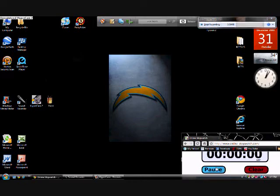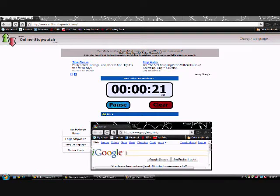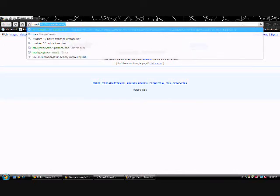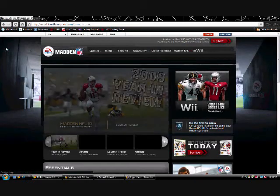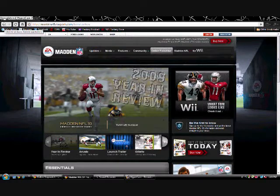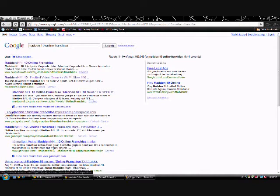Alright guys, this is the Madden online franchise tutorial from your computer. Open up your internet browser. The first site is madden-nfl.easports.com — EA says it has all the information on online franchise, but it doesn't really tell you anything; it just redirects you to the other site. If you're looking for information, just search 'Madden 10 online franchise' on Google.